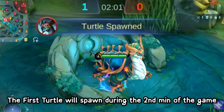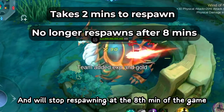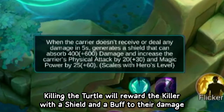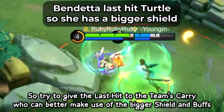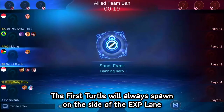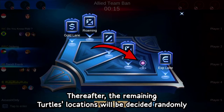The first turtle will spawn during the second minute of the game, respawning 2 minutes after it has been killed, and will stop respawning at the 8th minute. Killing the turtle rewards the killer with a shield and a damage buff; the killer's team also receives a smaller shield, so try to give the last hit to the team's carry who can better make use of the bigger shield and buffs. The first turtle will always spawn on the side of the EXP lane, which you can check during the drafting phase. Thereafter, remaining turtle locations will be decided randomly.